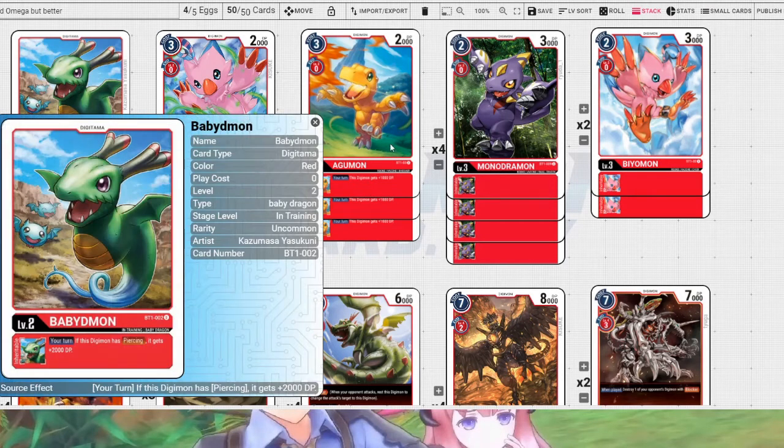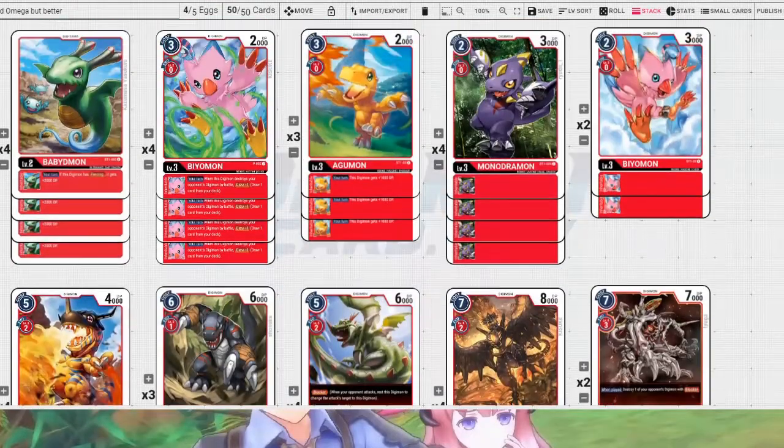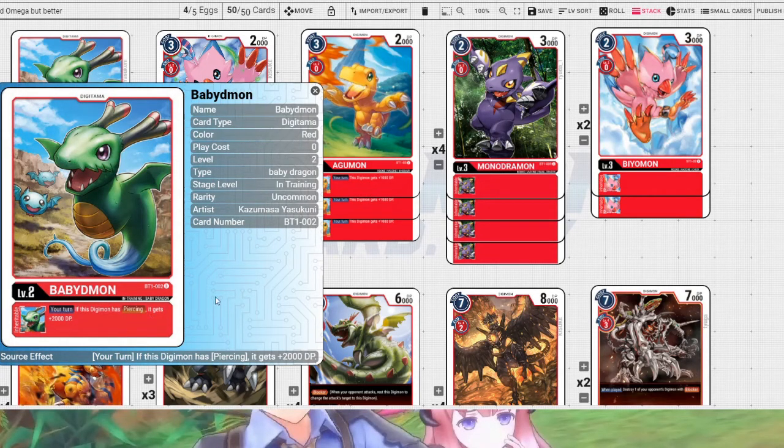First of all, we're still keeping our 4 Babydemon because it's busted — plus 2k if we have piercing, especially when we're giving piercing to Omnimon. It's not really a late game card, it's more of a mid game card. And with the amount of Omnimon running around, whether it's Blue Omnimon or Red Omnimon, that extra 2k from Babydemon is what's gonna let us kill our opponent's Omnimon.